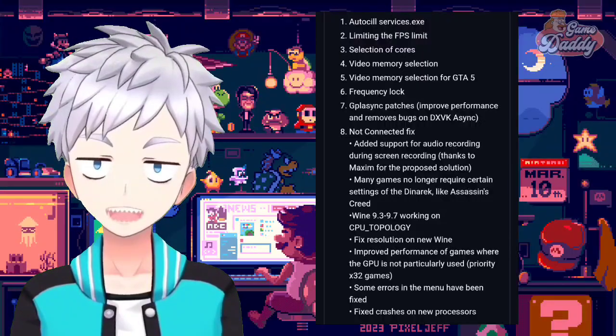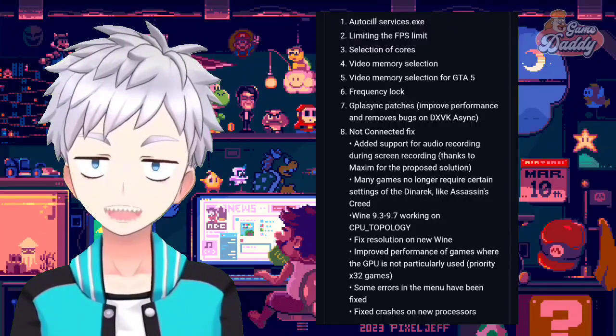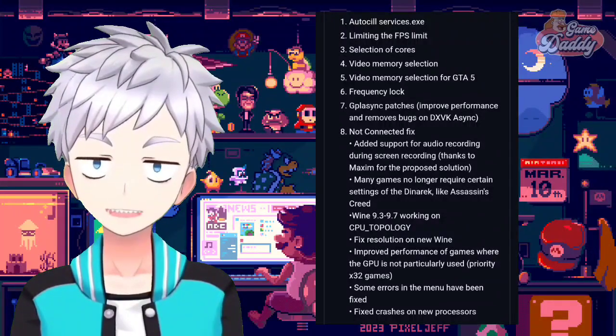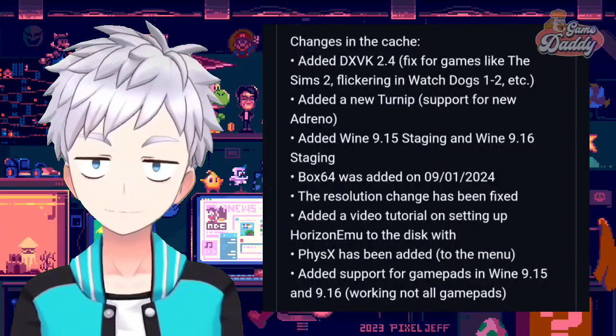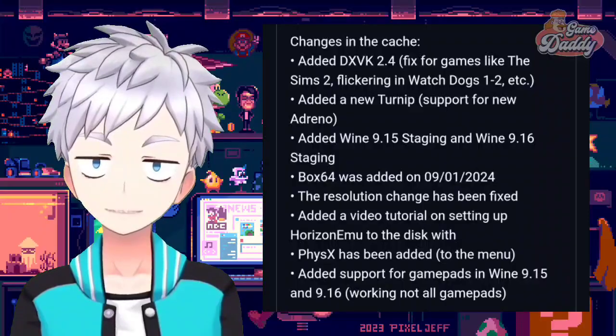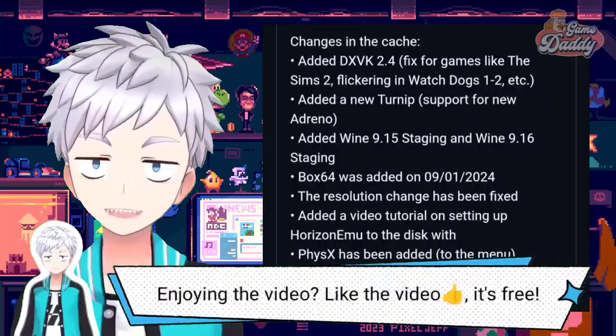Many games no longer require certain settings of the generic, like Assassin's Creed. Wine 9.3 to 9.7 working on CPU topology. Fixed resolution on new Wine, improved performance of games where the GPU is not particularly used, priority times 32 games. Some errors in the menu have been fixed, fixed crashes on new processors. There are also changes in the cache, like added DXVK 2.4, fix for games like The Sims 2, flickering in Watch Dogs 1 and 2, etc.